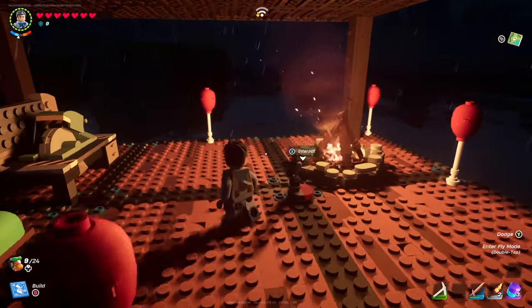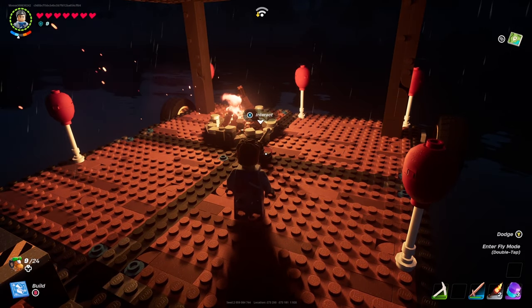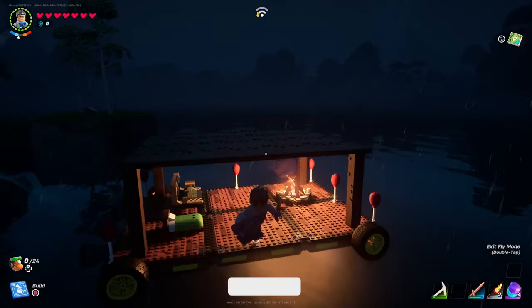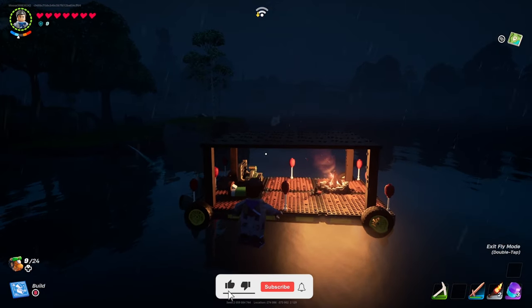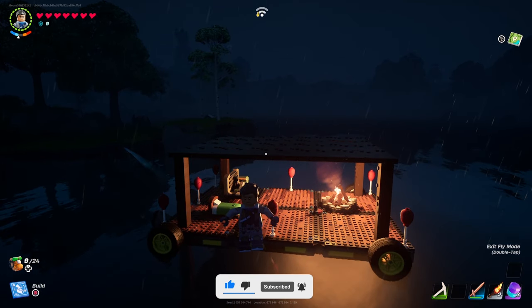That's it for me - let me know in the comment section below if it helped you out. If you want to move further into the water, activate your thruster and there we go - we are floating on the water, nobody can touch us and we are good to go! Remember to like and subscribe - catch you guys in the next Lego Fortnite video, peace!